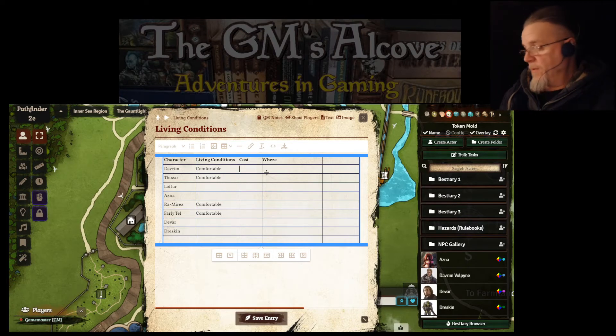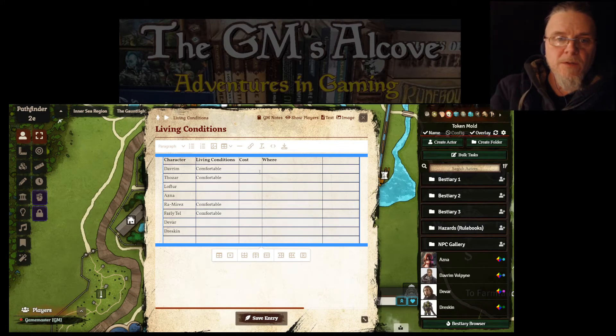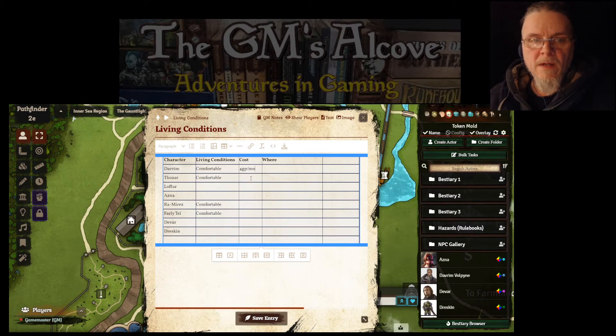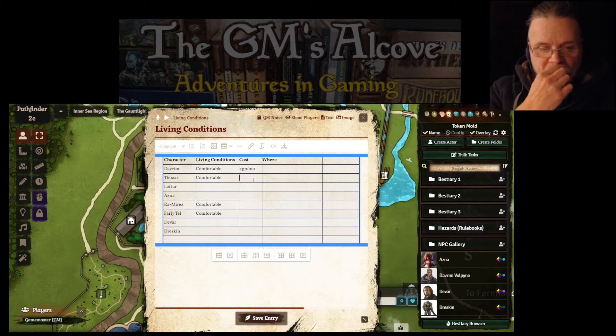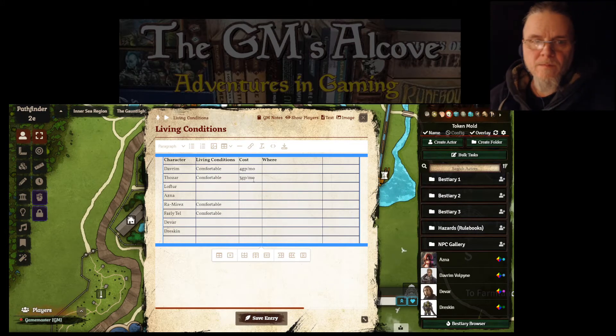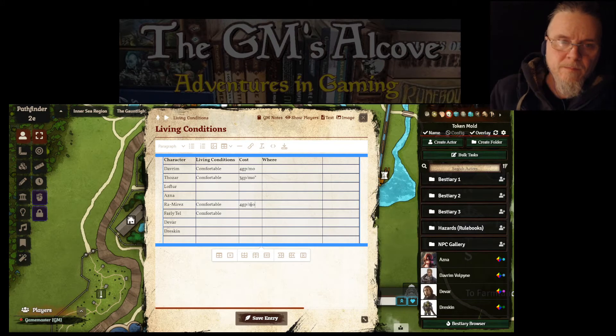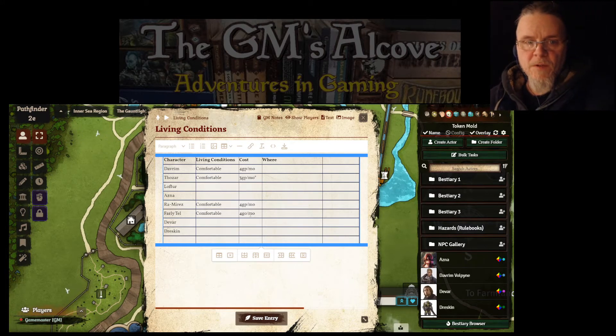I'm going to put the cost associated with that level, which is four gold pieces per month — that's how I'm keeping track of it. For Davram we'll put '4 gp/mo.' Pozar is a little unique — he did a little diplomacy of sorts, so he's paying a little bit less. I'll make a note there. And then we've got Ramirez and Farly-Tel. That's pretty much what it looks like currently, and here's the column for 'Where.'